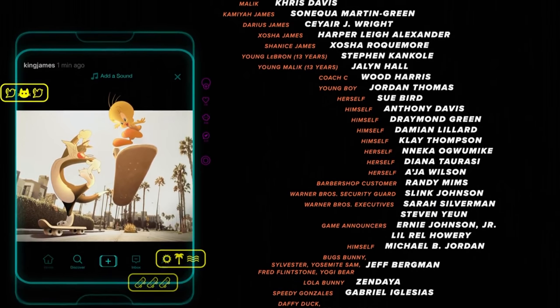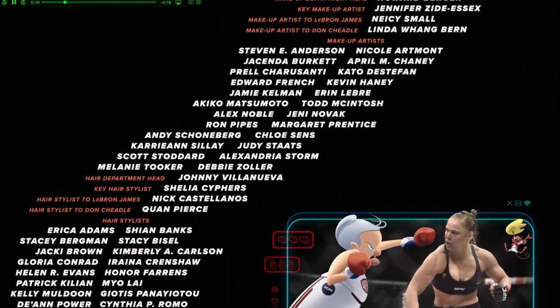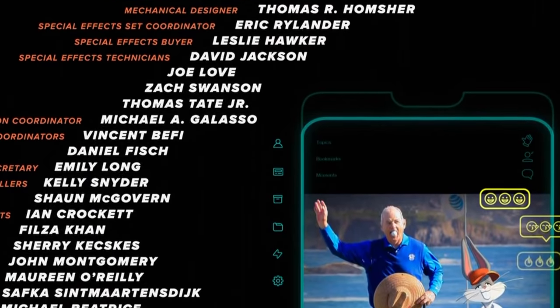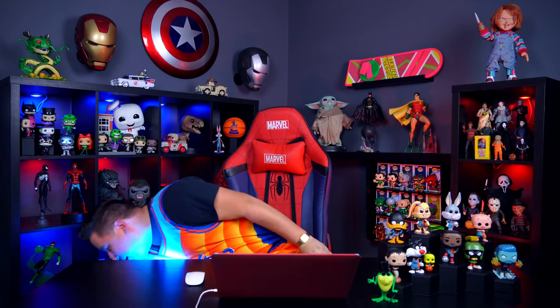The movie also teases previous Space Jam sequels that never got made: Tweety and Sylvester skating references a planned Skate Jam with Tony Hawk, Lola and Bugs in a car hints at a Race Jam with NASCAR driver Jeff Gordon, Granny and Ronda Rousey hint at a Fight Jam, and Bill Murray — who appeared in the original Space Jam — shows up briefly to tease a Golf Jam with Bugs Bunny. Those are the major Easter eggs from Space Jam: A New Legacy — a ton more are certainly out there.